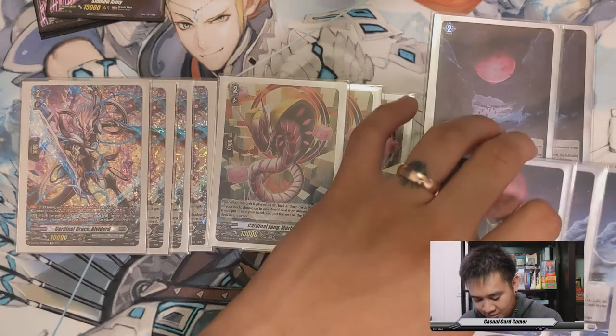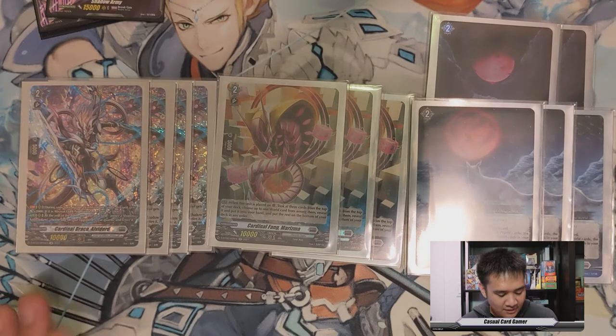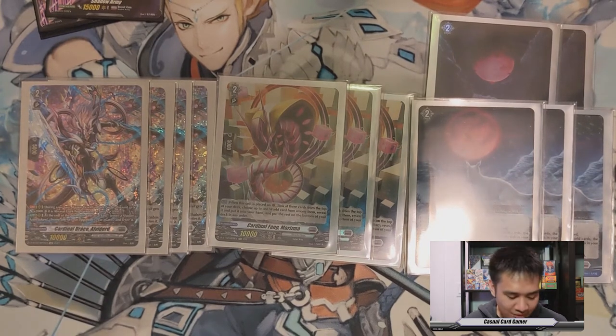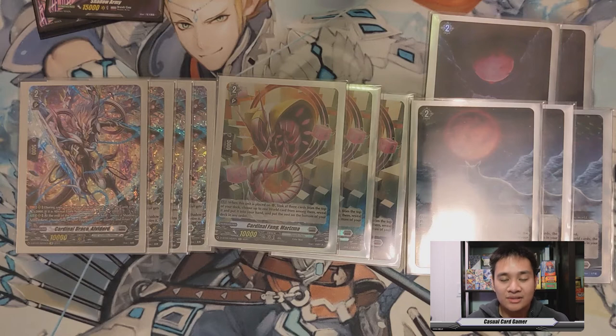Moving into the next pile of stuff, we have Cardinal Dracal Alvederd. Its ability is, during your turn, if your world is Dark Knight, it gets plus 2k. But if it's Abyssal Dark Knight, then it gets plus 5k instead. Then, at the end of the battle that it attacked, you can retire one of your Shadow Army tokens to retire one of your opponent's rearguards. This is really nice, because it gives you more options to remove things from your opponent's field.